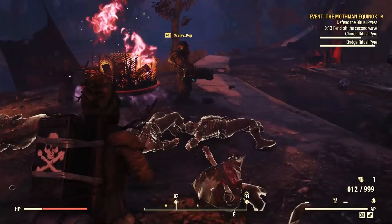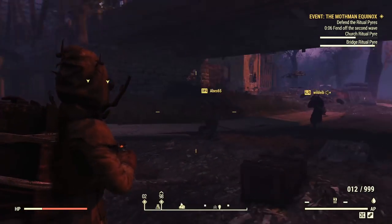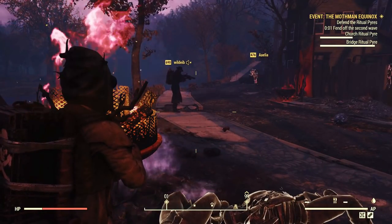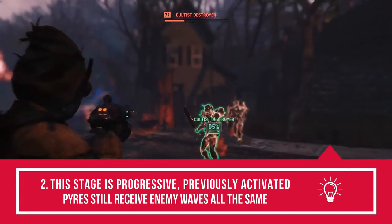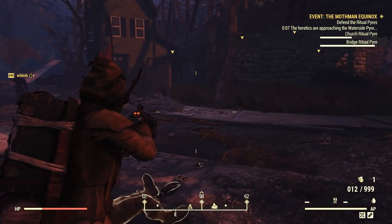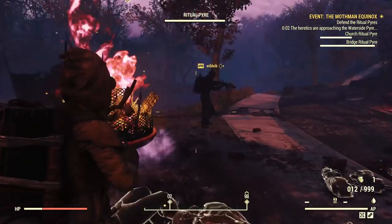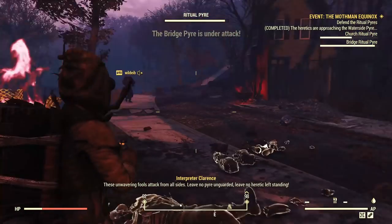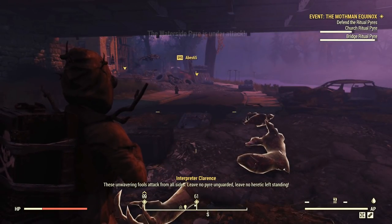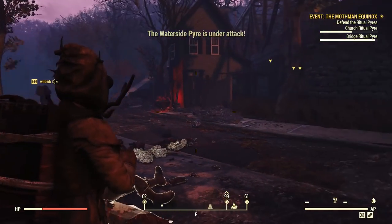The second rule is that this stage entails many waves within waves. This is a progressive stage — at the start, when the church pyre is getting attacked, only the church is being attacked. However, as more pyres get added to the equation, everything will get attacked at once. If you have all three — church, bridge, and water — all three will get attacked simultaneously.